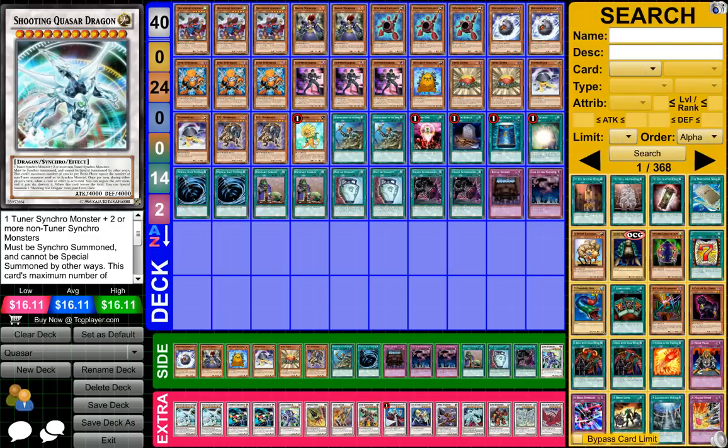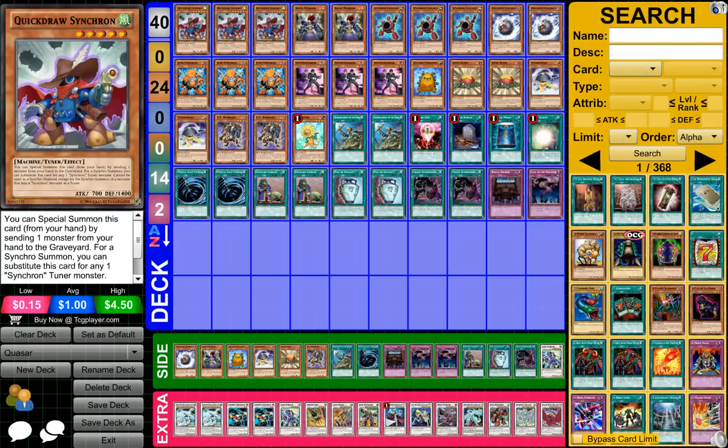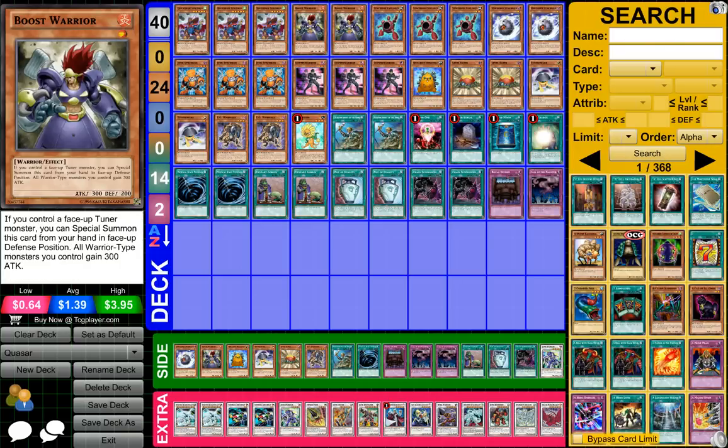Hey guys, Jimbo Iman here, and today is a Quasar deck profile. To start off, what you need is three Quick Draw Synchron and two Boost Warrior.